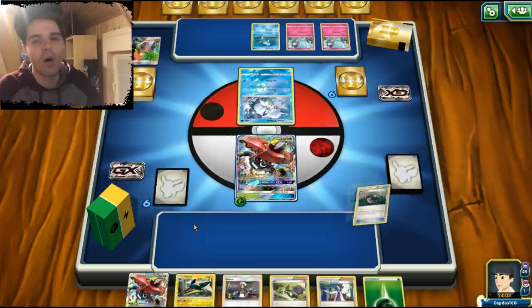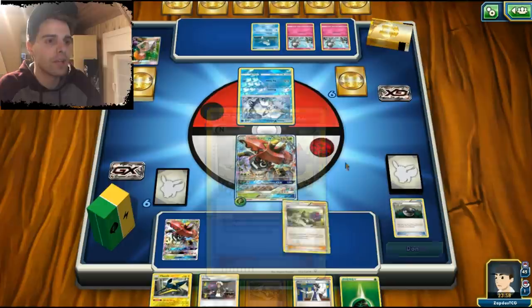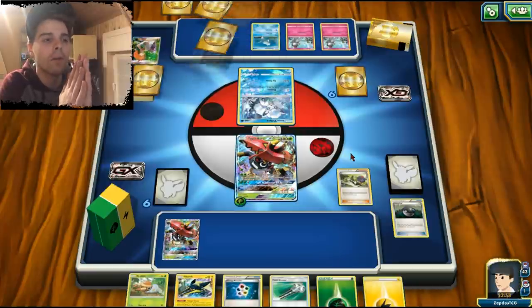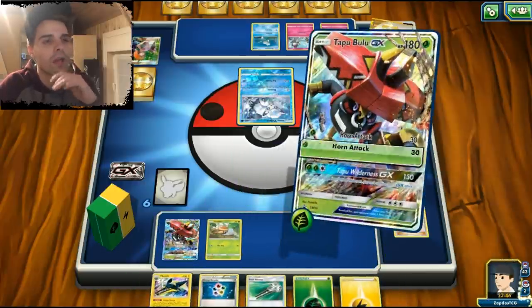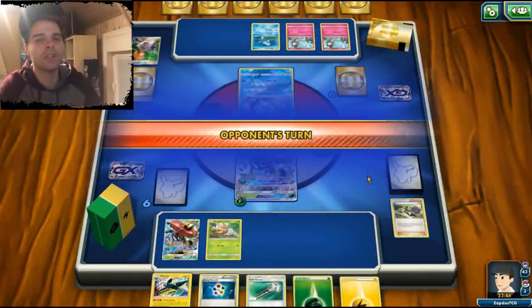If something happens to the active one we still have a Tapu Bulu ready. I'm gonna end — I don't want to get rid of all those resources already. We have a Grubbin which is good but our hand just sucks. Only a Grubbin in hand — this is gonna be a difficult time. He hits for Horn Attack for 30, which is not good at all.